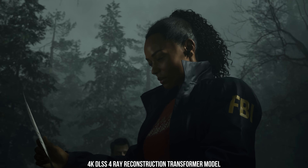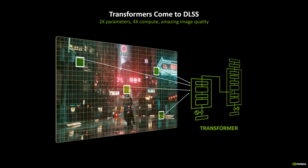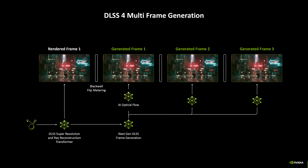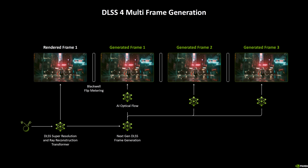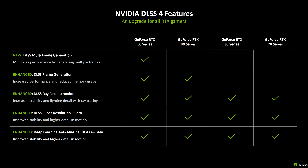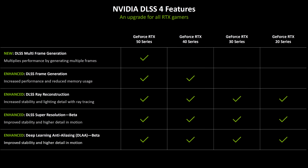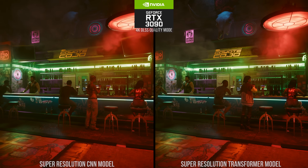The replacement is a so-called transformer model which requires more Tensor Core horsepower, but in return promises quality upgrades to all the things DLSS does — super resolution, ray reconstruction, and even frame generation. Significantly, this new transformer model for DLSS is backward compatible with all RTX cards that have ever come out, so as long as your RTX GPU supports the DLSS type in use, you can run it.